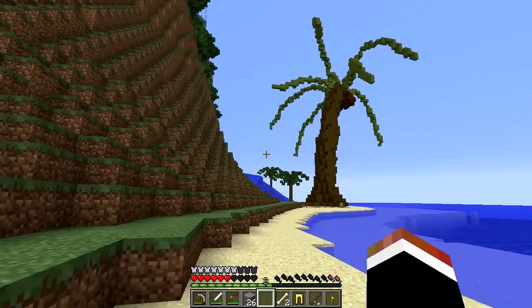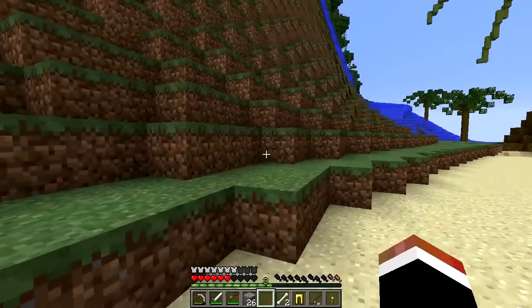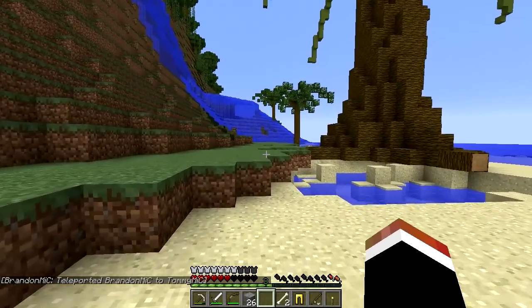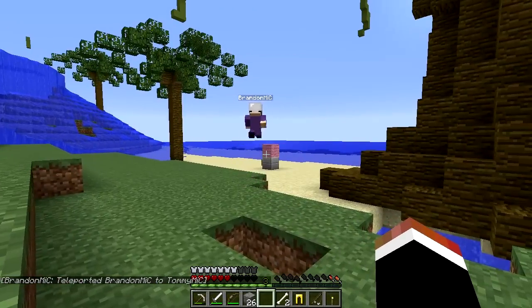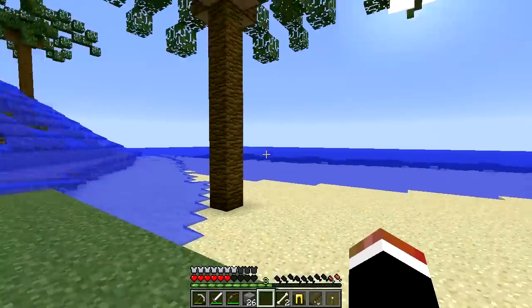Alright. Maybe we should go back up and put down what we already have. How do we get out of here? I followed the blood back like a semi-intelligent person. Oh, there's a piece of wool right here. What the F? That's... there's like three under palm trees. What the F? Wait, we just got two of the same?